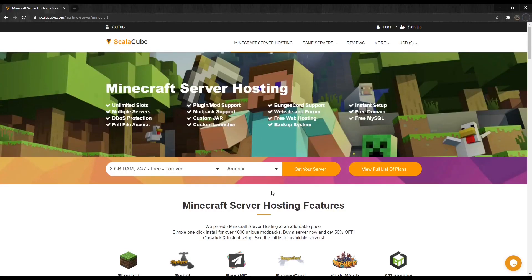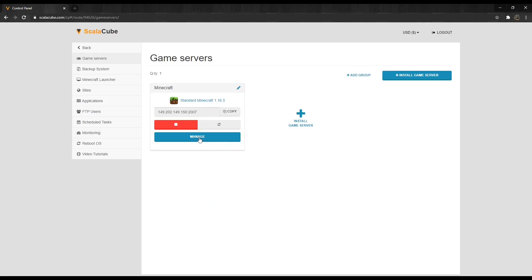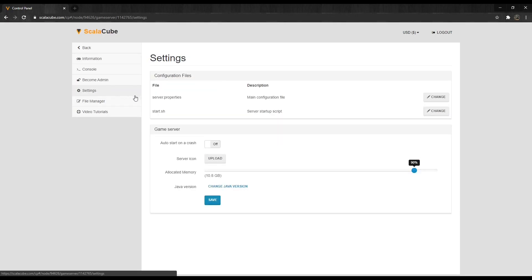The first step is to go to Scalacube.com and log into your account. Once logged in, go to Servers and click on Manage Server. Click Manage again. Locate Settings on the left tab and enter it.